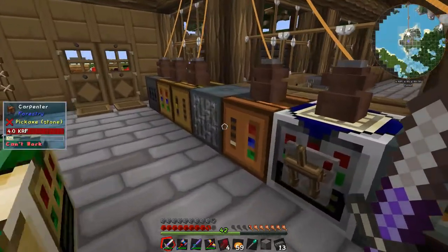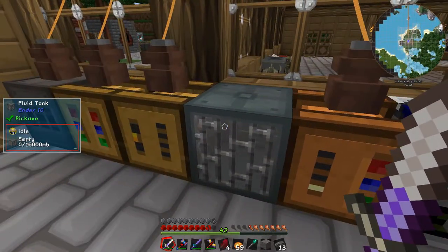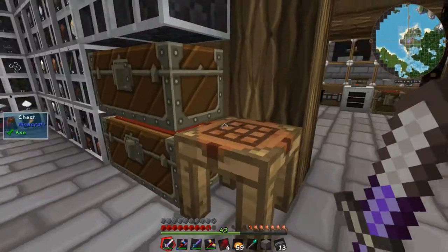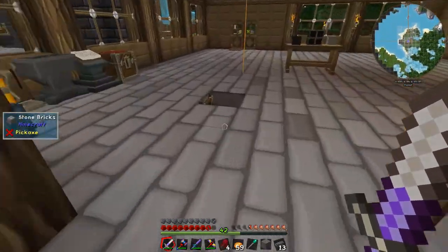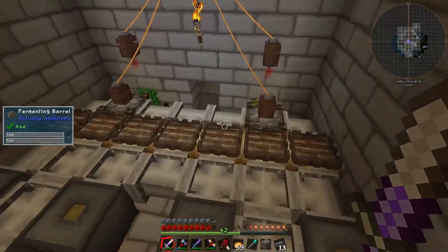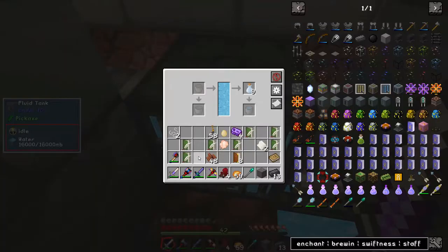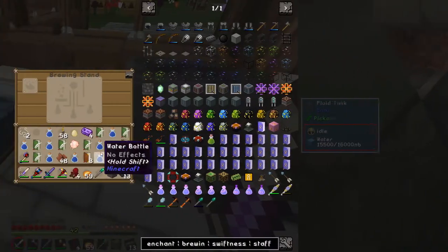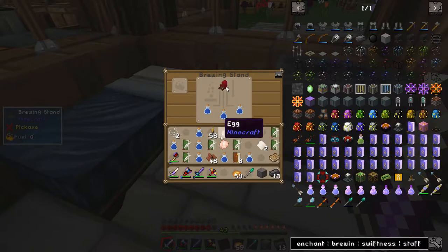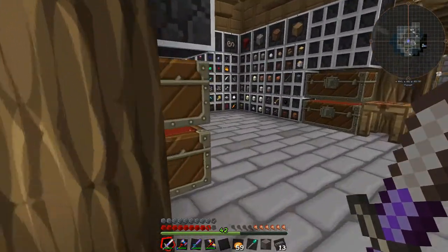Have we got anything with water in it? We must have some water around here. I know where I've got some water — in the old garden cloche. Let's put these in there. Three of those and then that. And you need blaze powder for fuel, don't you?